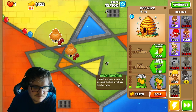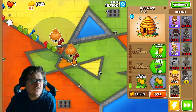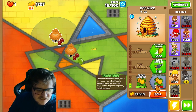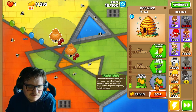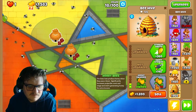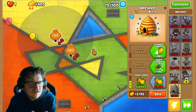Modest increase in swarm size and the beehive has greater range. Honeybees — the bees now produce honey when they pop a bloon. Significantly increases projectile count and range, and starts generating honey for extra income. So I get even faster money now.